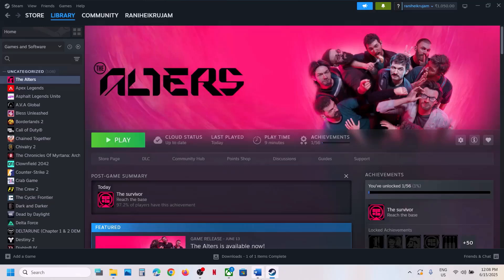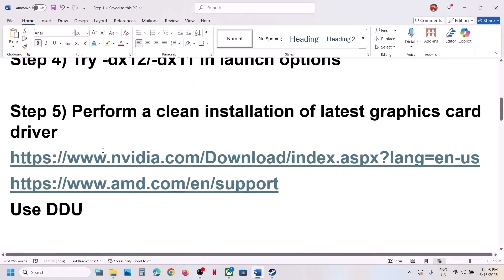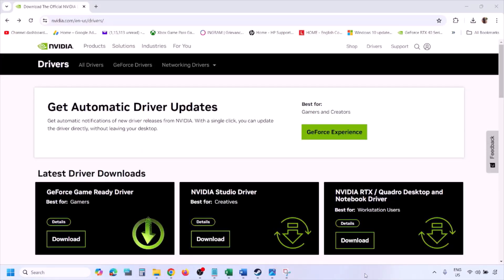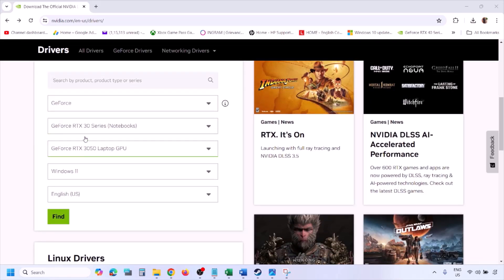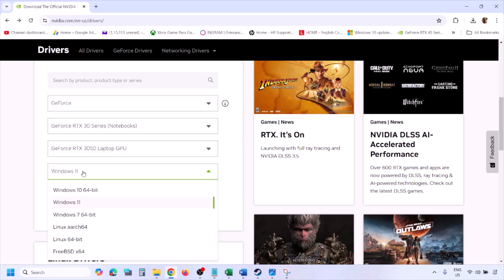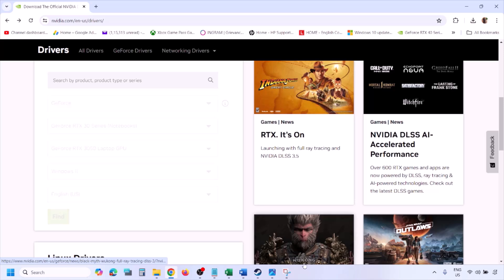The next step is to perform a clean installation of your graphics driver. If you have an NVIDIA card go to the NVIDIA website; if you have an AMD card go to the AMD website. On the NVIDIA website, select your graphics card from the list and select the correct operating system — Windows 10 or Windows 11 — then click Find.